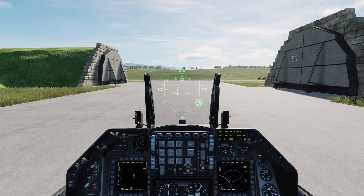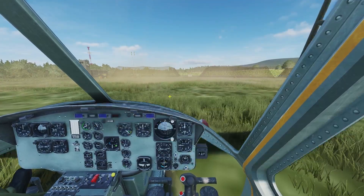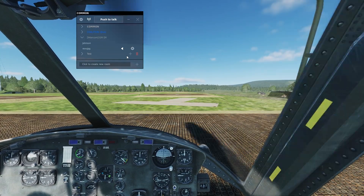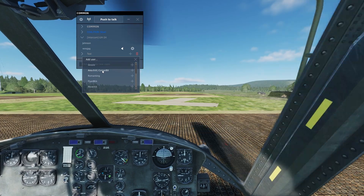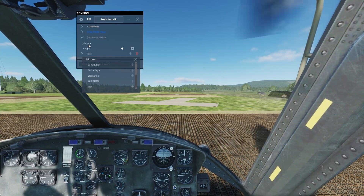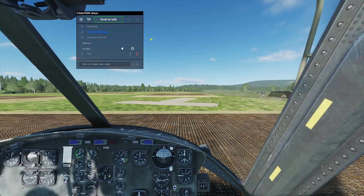We'll jump into a Huey for the remainder of this tutorial. I'm going to make a room — I'll just call it 'test' — and hit the plus. Then I'm going to add users: Corsair, Turdslinger, and Reno. That should do it. So I've made a room simply called 'test'.